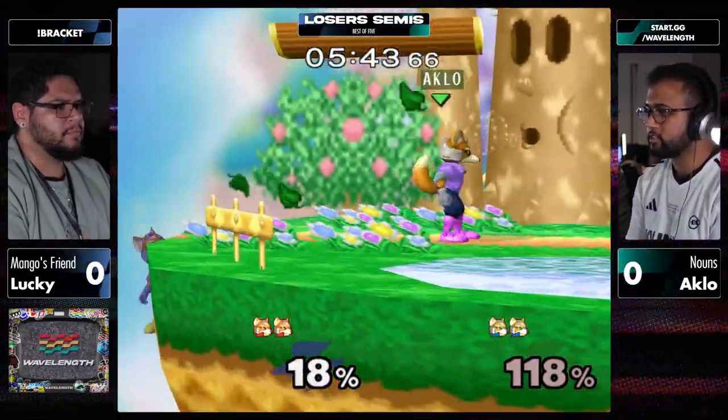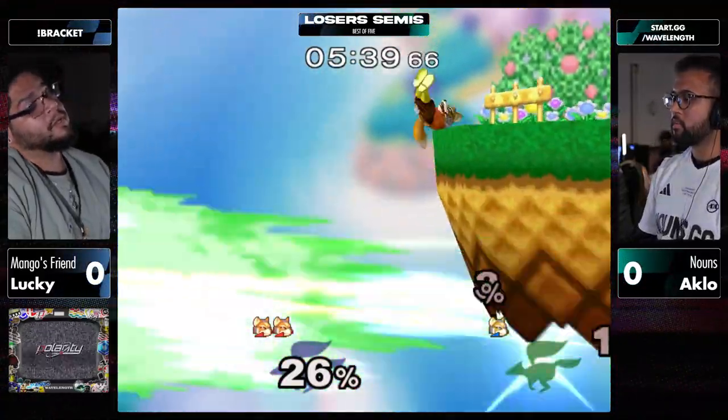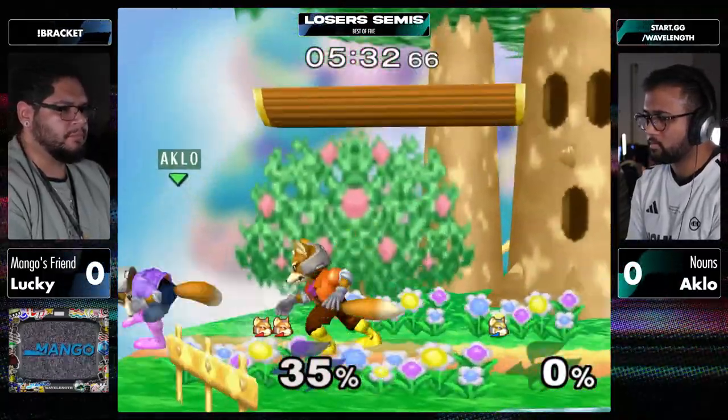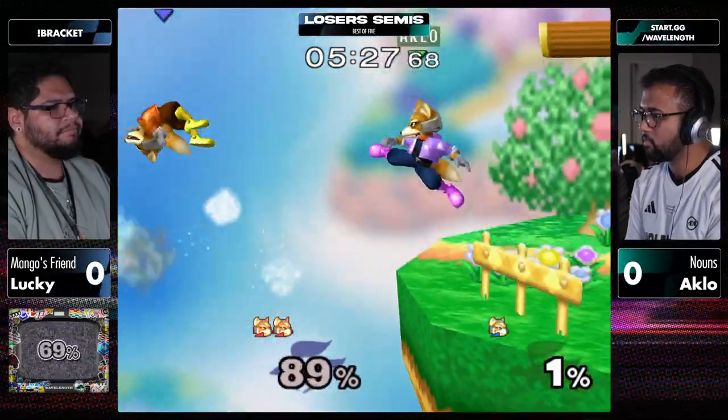Can't find the follow through. He DI'd it to the platform? That is crazy - like some Wizard of DI. Everybody's hitting DI on Falco down air to platform, like 'we must break this combo,' but hitting that on Nair at such a low percent.